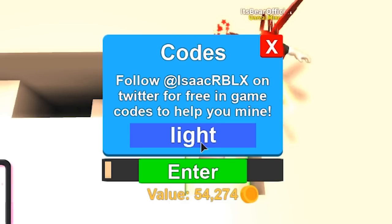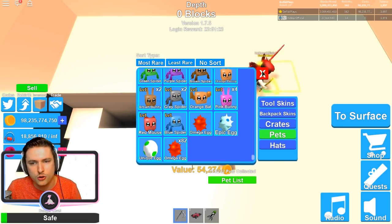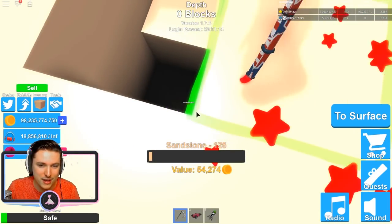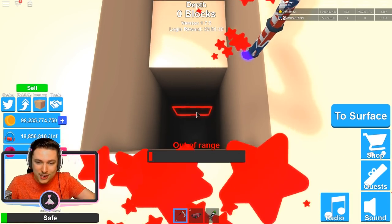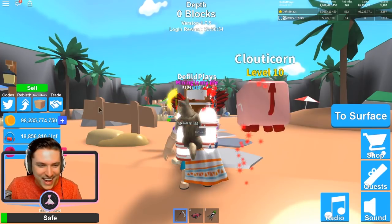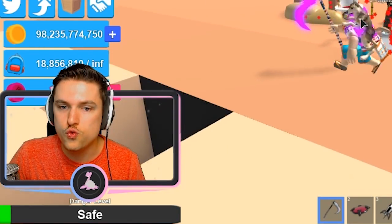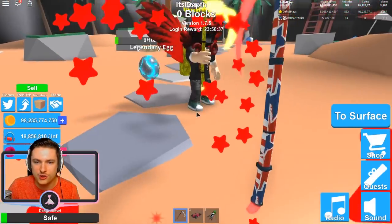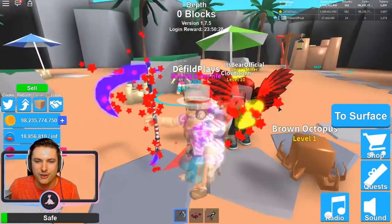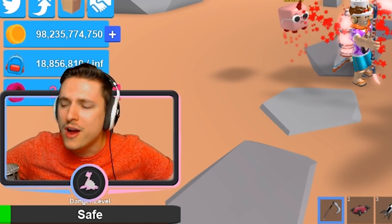Since it's daytime now, the next code is 'lights,' which gives a free legendary egg. I opened mine and got a bacon dog — which is actually legendary! Bear missed last week's codes so he can get some free stuff now. Next is 'adventure,' which gives a legendary hat crate. Bear hatches his egg and gets a brown octopus — not the best. Adventure was the last code from last week.